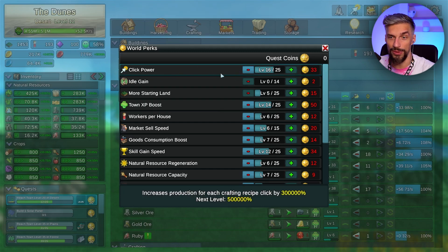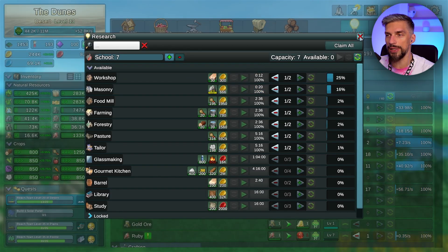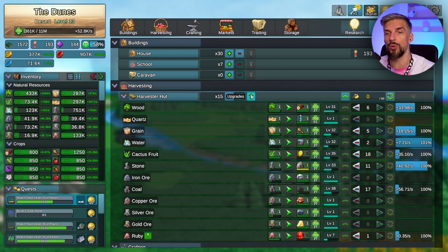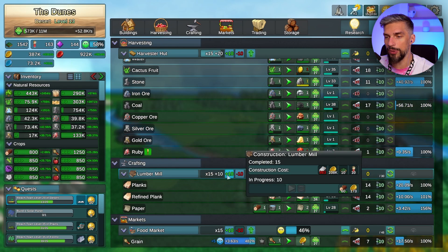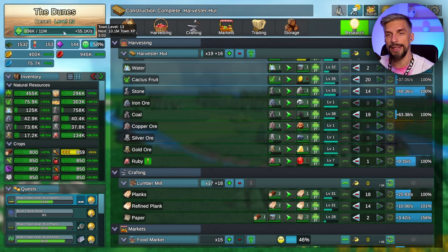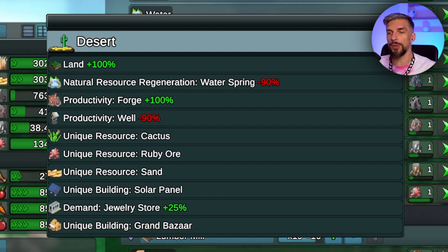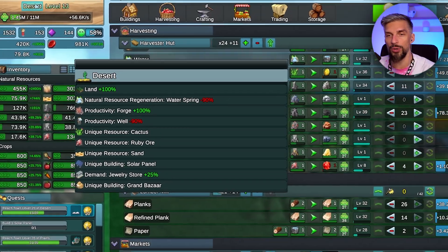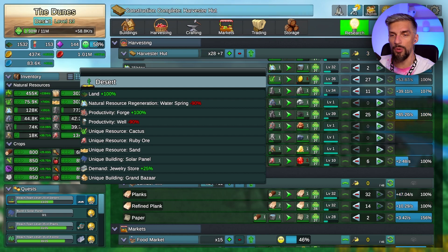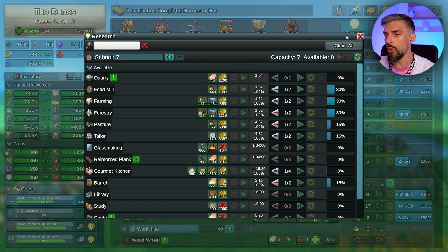Let's unpause the research - that will unlock new stuff. We might go negative in coins but that's okay and will change soon as we get more production going. Meanwhile increase the production capabilities of buildings you already have. Keep in mind that later on you want to use the productivity bonuses of the area. For the desert we have the forge bonus, which means we will produce double the amount of resources from forges.